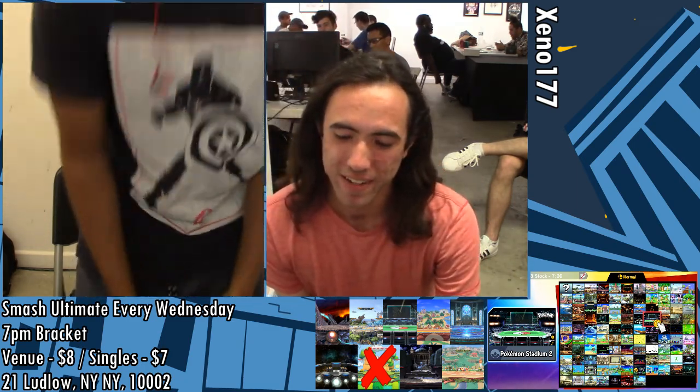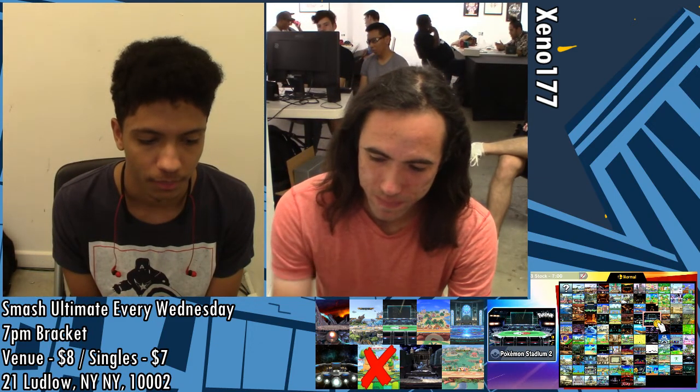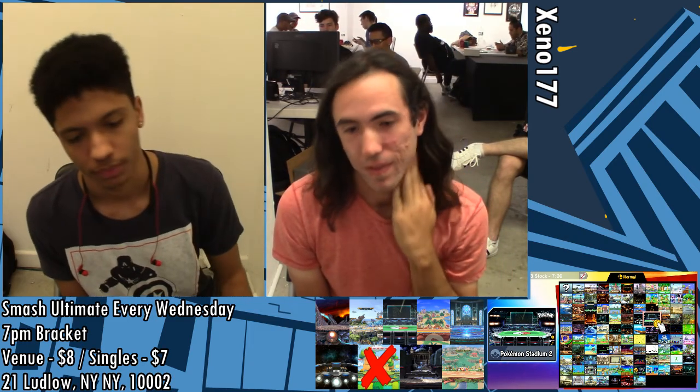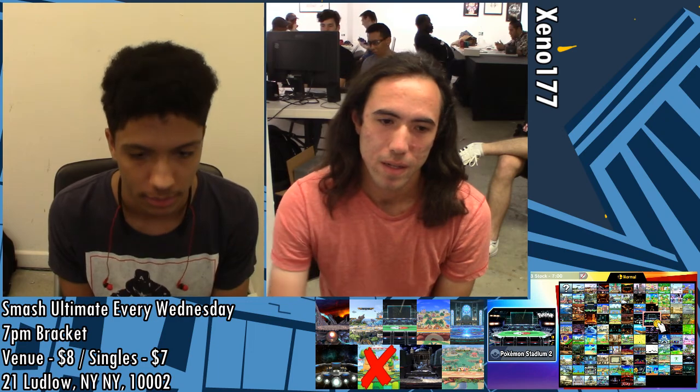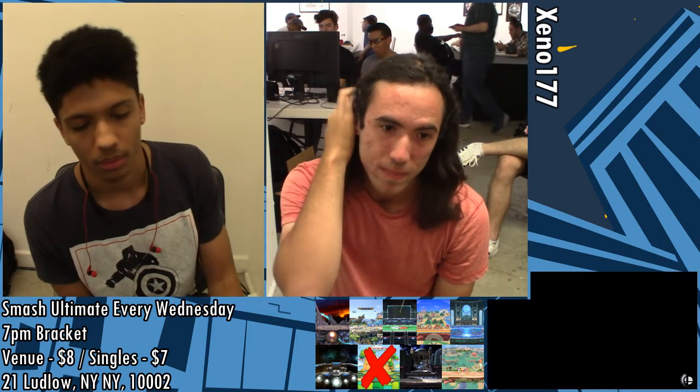The loser of this has to fight probably Jen in losers. Actually, the loser of this does face Jen in losers, I think. The winner of Jen and Utopian Ray... oh wait, no, sorry — that's actually the next match. Loser of this would fight the winner of John Gooley and Milk.